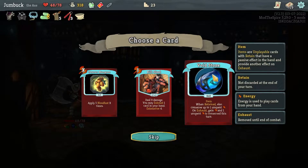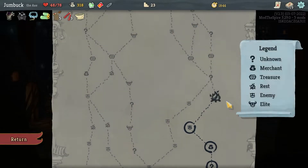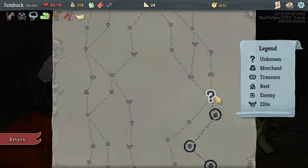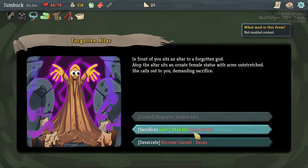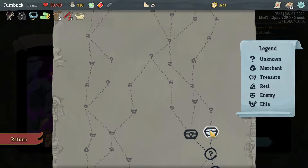When retained, also conserve up to one unspent energy on exhaust. Gain one energy. Unspent energy is conserved this turn. I'm gonna hold off on that because I don't have anything to retain. We'll go Tunnel Vision. Proceed onwards. Either we get Decay or we gain five max health — I think I'll do that, since I cannot heal in the future. It's probably worth.